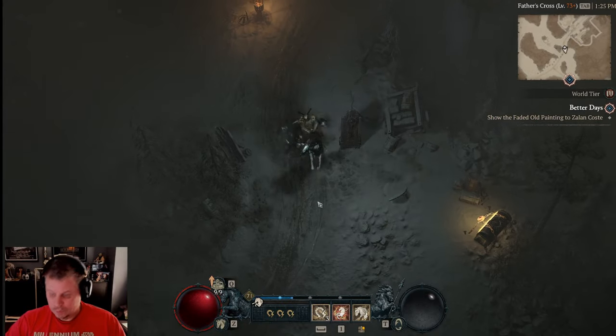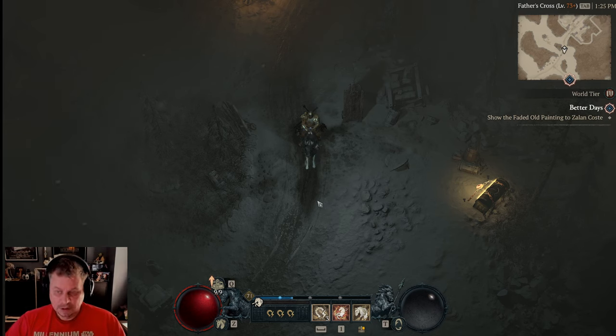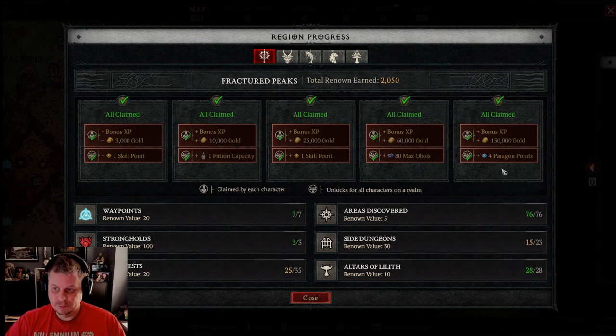Once you've got your horse and done your class quest, prioritize the main quest and renown gains — there are lots of juicy bonuses. Make sure you're getting all the Altars of Lilith. For dungeons, I'd do ones that have quests in them or affixes you want. If a dungeon doesn't meet those criteria, skip it and save it for later, because the game will send you into other dungeons anyway.